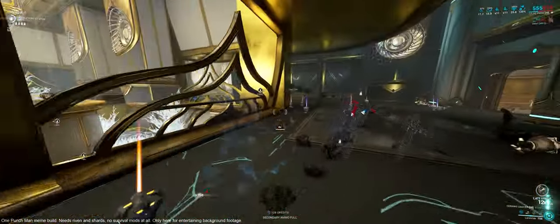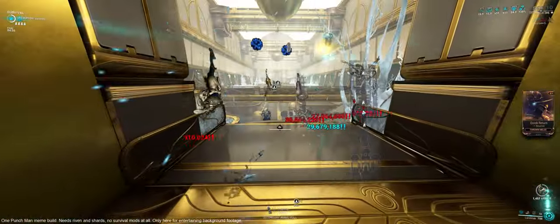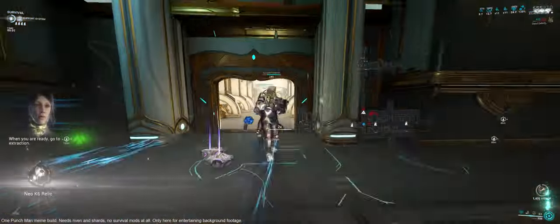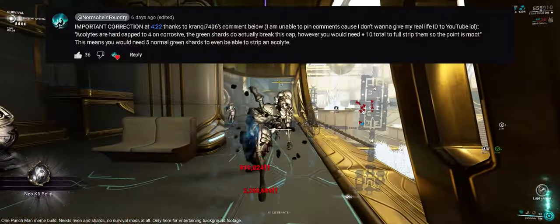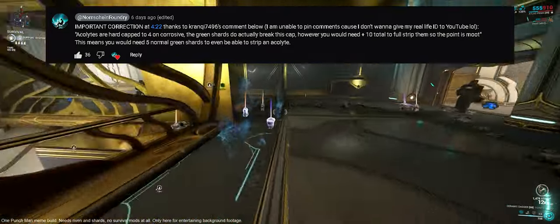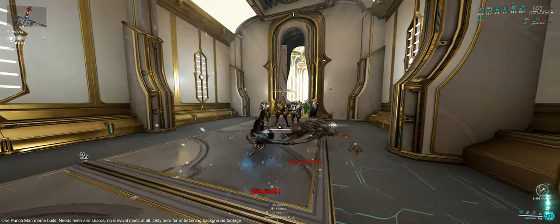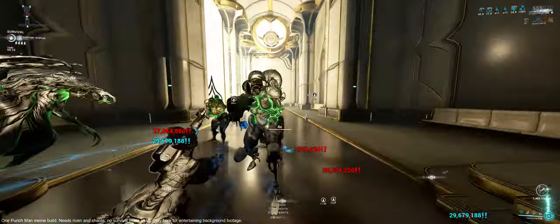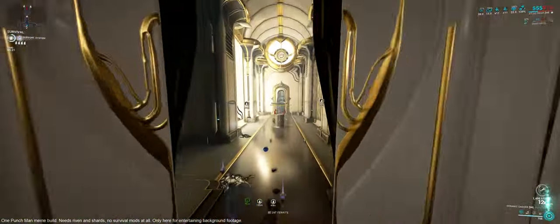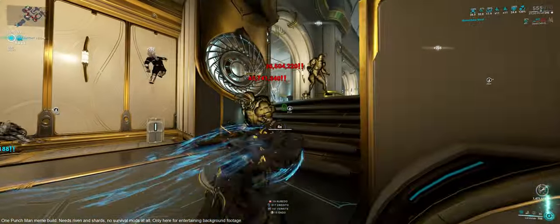I was considering pulling the video down and remaking it. However, I hope you can forgive me because this thing just decided to blow up way more than I would have ever expected, so I did not really want to touch anything. I did put a correction in the comments but I'm not able to pin comments for some reason because you have to give YouTube your ID or wait 2 months for other forms of verification. Overall, the point is not entirely moot because if you wanted to fully strip an Acolyte you would need to have 5 Emerald Shards or 3 Tao Shards and 1 Normal Shard — which just doesn't seem worthy to me in any circumstance whatsoever.